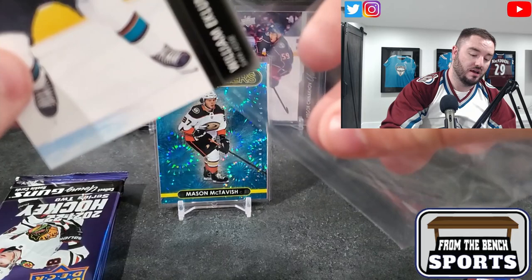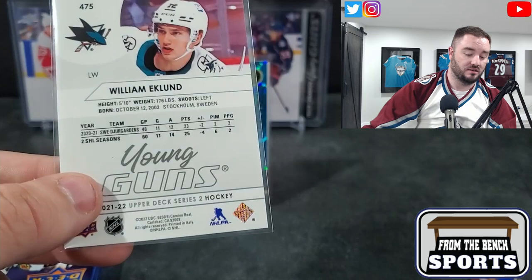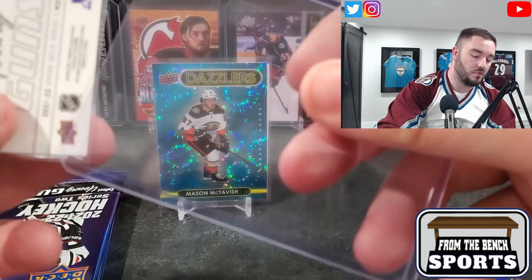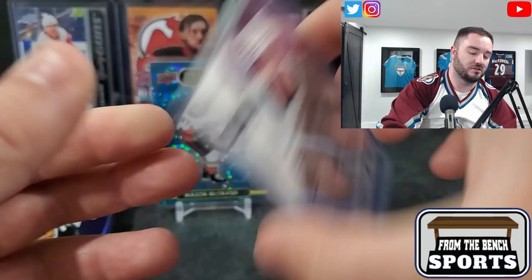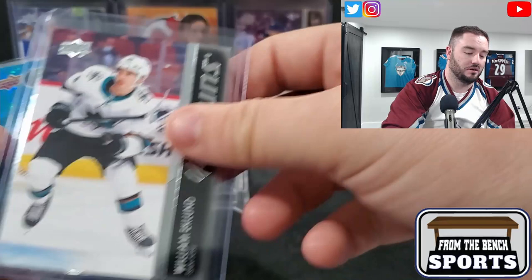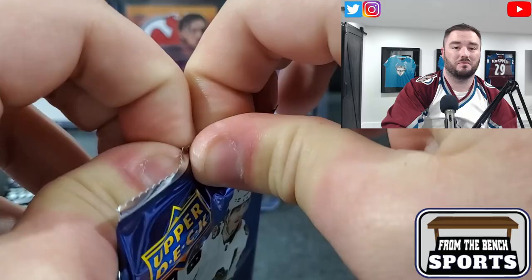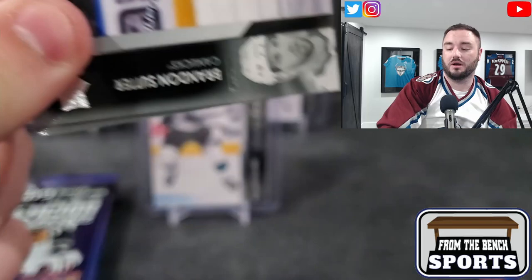One of the cool things about collecting cards and Young Guns is you get to find out about players like this. He's going to be 20 later this year, currently 19, Swedish. I told you we were going to heat up for the second half of the box - since I said that we pulled a Dazzlers McTavish, a Young Guns Canvas of a decent goalie, and then a William Eklund. That's what we're talking about!